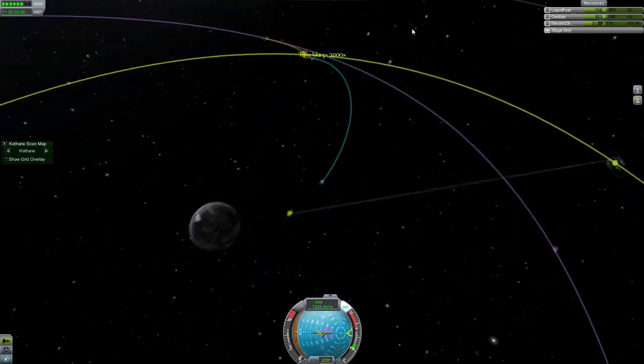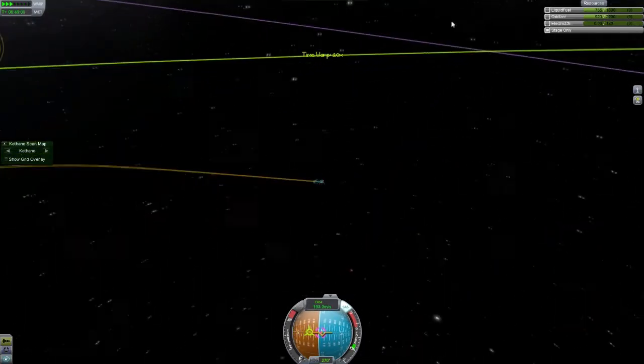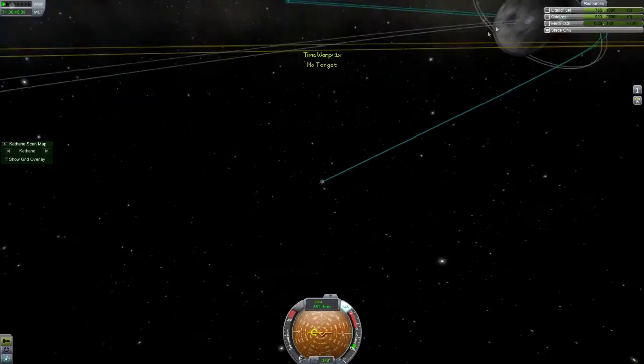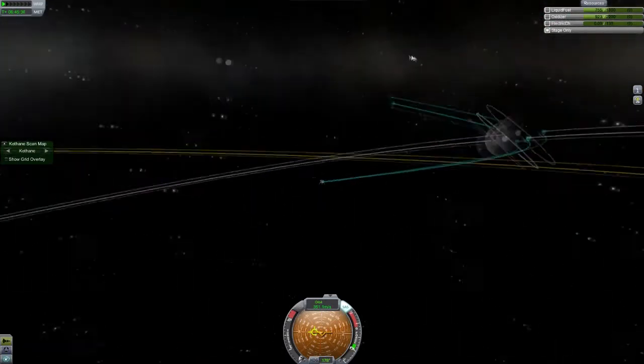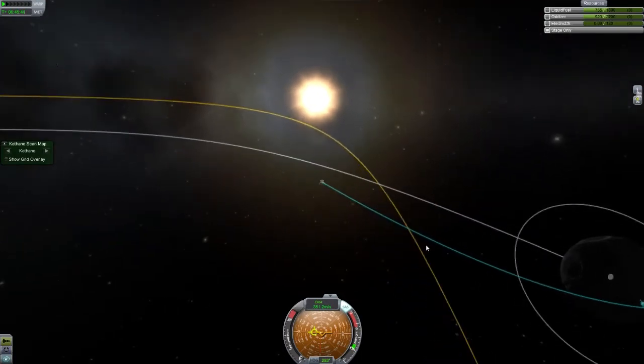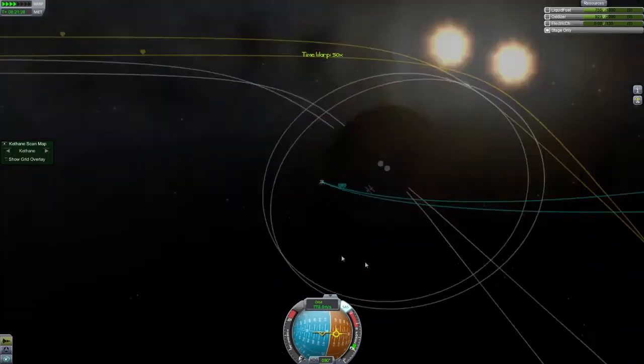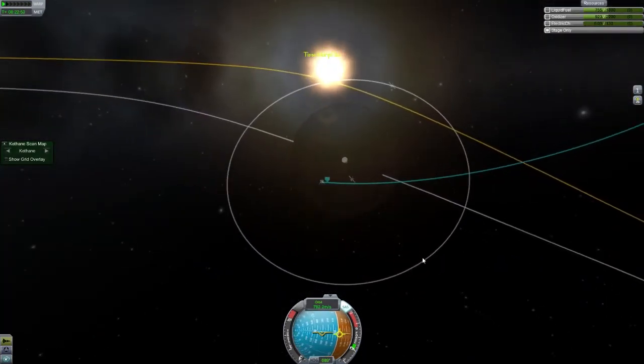We've got a periapsis that's well under 100 kilometres — I think it's about 30 kilometres — and we're just trying to go across that sphere of influence line as slowly as we can. One thing I'd like to mention before it starts to get too interesting is I've kind of stopped using intros now. I think it's a good idea because it's essentially five seconds of your guys' time wasted for pretty much no reason.